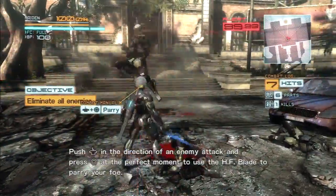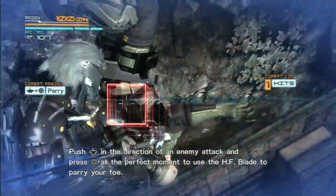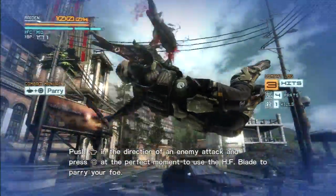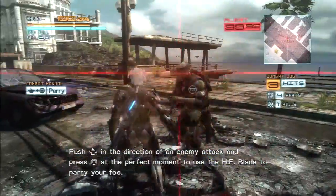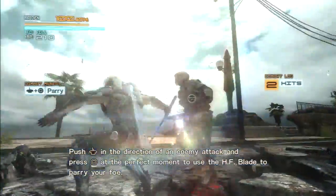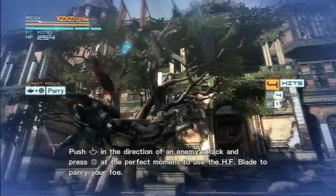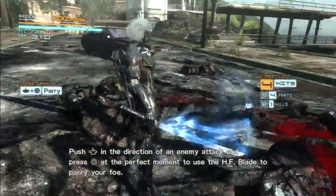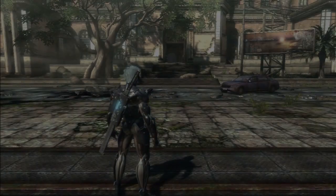This move here — when you have a full energy gauge, if you get a perfect parry or a just parry, you can do this counter grab and then zandatsu them in midair. Very satisfying. Let's go ahead and restart. Parry is the key — you guys gotta learn to do that.